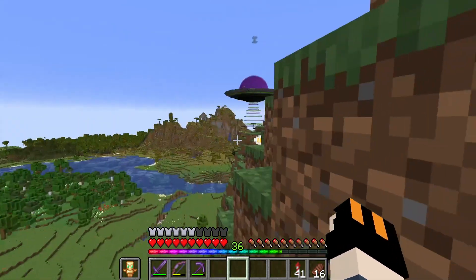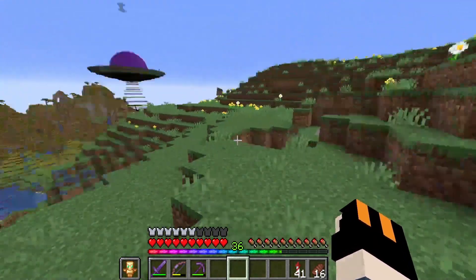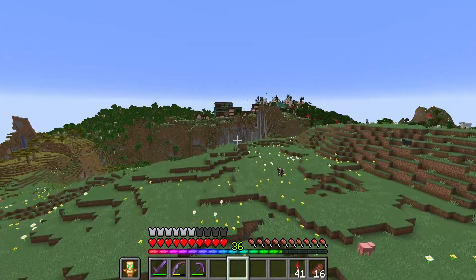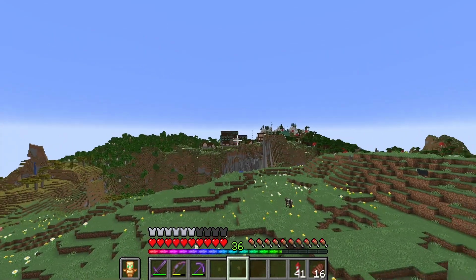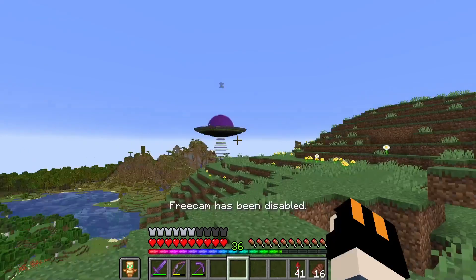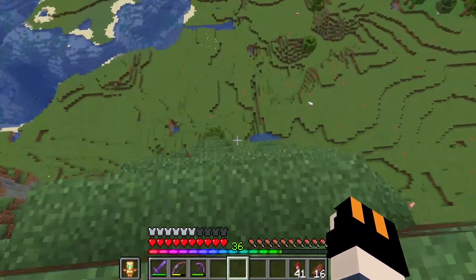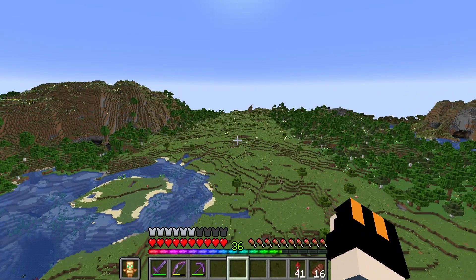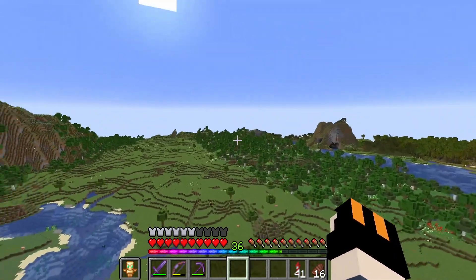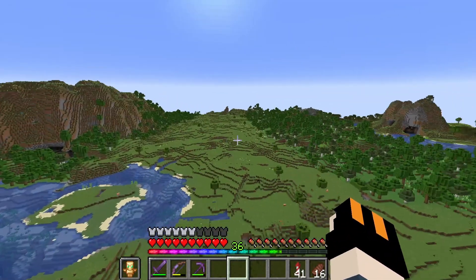We are just beyond the village and everything I have shown beforehand, so you can see we have our UFO over here with the creeper farm. If I just rise myself up a little bit here with the camera mod, you can see our base over there and also the village that I have just removed the villagers from. I want to show you guys this area here where we have this pretty large plains biome which is bordered by a flower forest here, some forest here, and some mountains and hills on the other side.